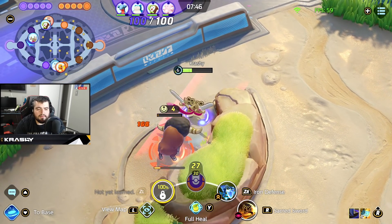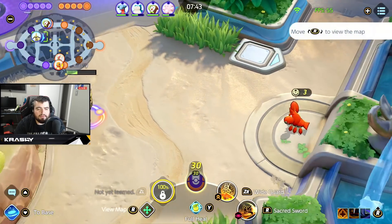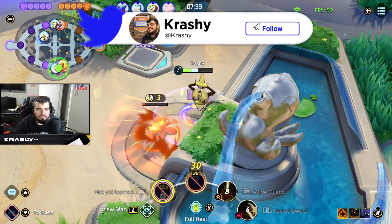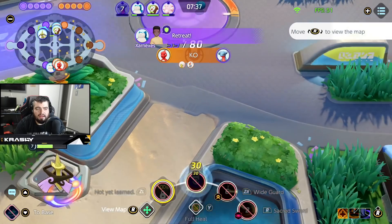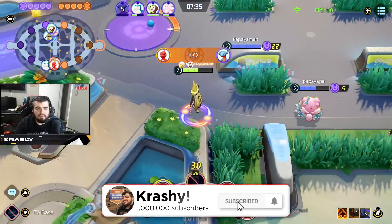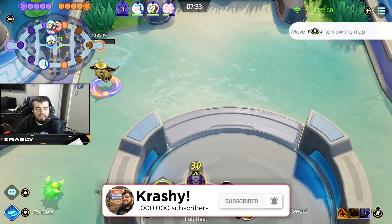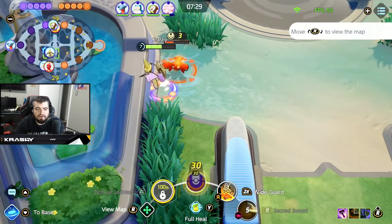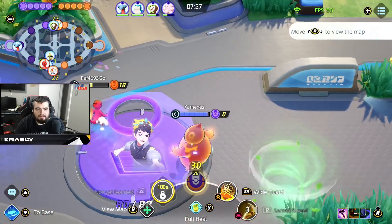We kill that, then go with Wide Guard. Use the Wide Guard boosted to heal myself, then check if there's any mid farm up. This section of the game is where you can look for ganks or mid farm — but you've got to be ready for 720 Bees, so I'm going to be here ready for those.